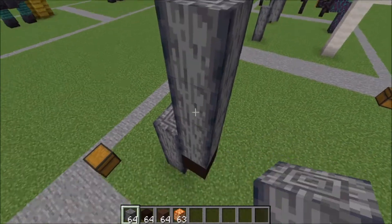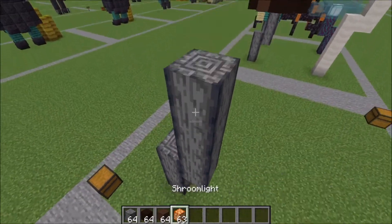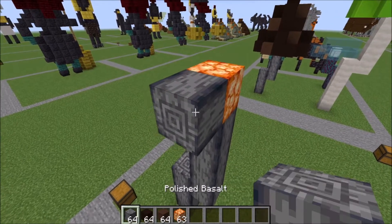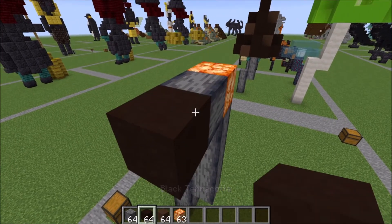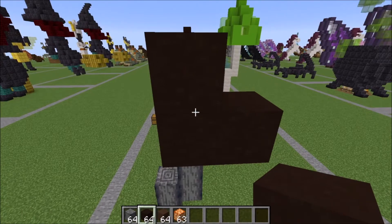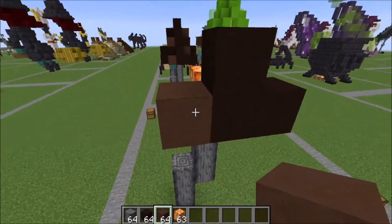Go up one, two, three, and four. Go ahead and remove that helper block. Place a shroom light up top here. Next you're just gonna place a helper block to place a brown piece next to this, and go ahead and make this shape with your brown terracotta.